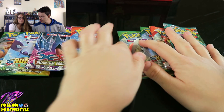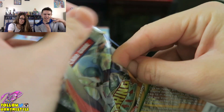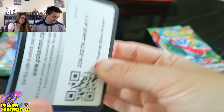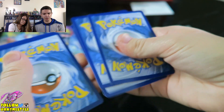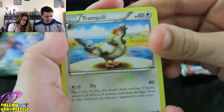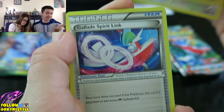You know what, why don't you start us off this time? I'll do a Roaring Skies — I always start it off. Maybe if we switch it up and you start it off, you change a bit of energy here. The goal is at least some kind of holos. Because the thing about getting tins is they're a little bit more pricey than just getting individual packs or boxes in the long run.